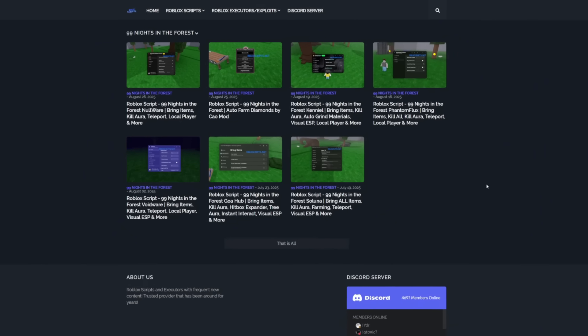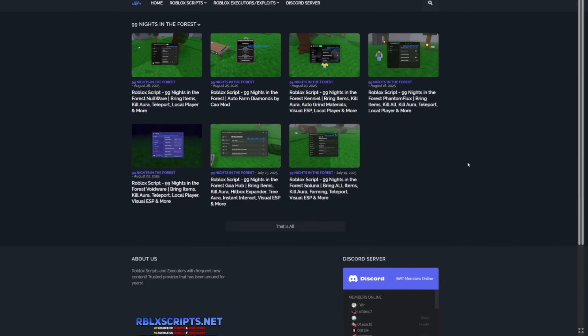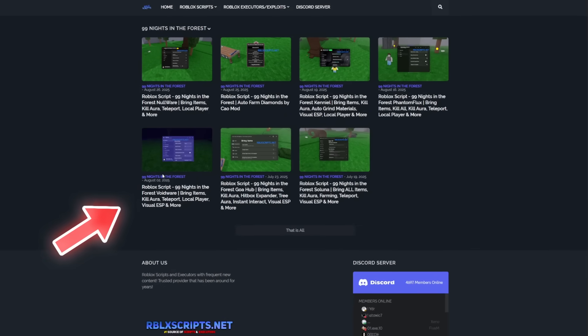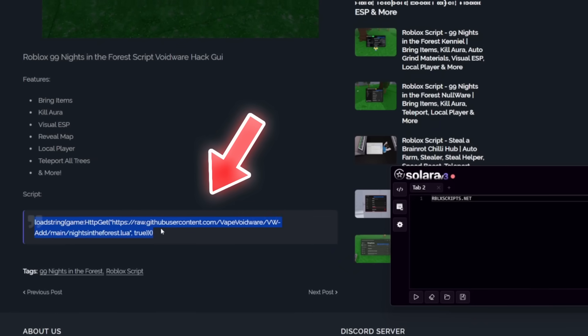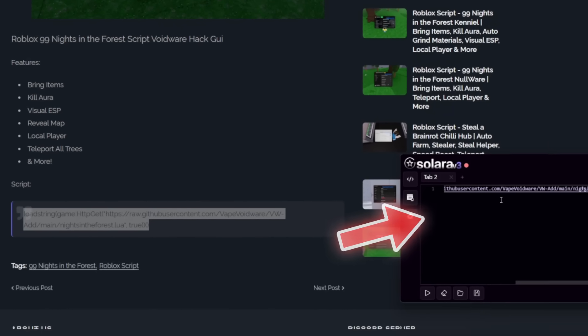Once you have an executor you can start executing scripts. I will leave this website in the description and here you can find all the scripts. For this video I'm going to use Voidware, so I'm going to click on this. All you need to do is scroll down and the script is right there. Copy the full script within this box and paste it inside of your executor, Solara.